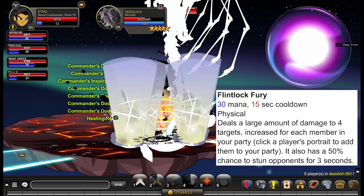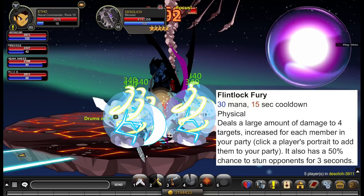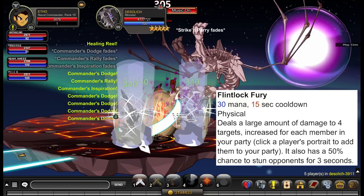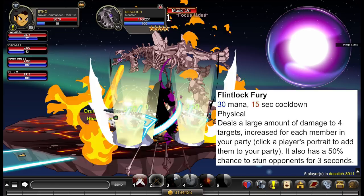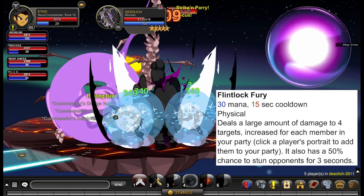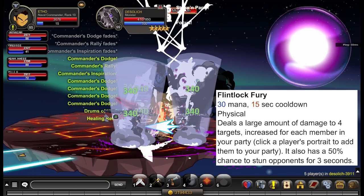Your last ability is just a big nuke — it's called Flintlock Fury: 30 mana, 15 second cooldown. It deals a large amount of damage to 4 targets, increased for each member in your party, and has a 50% chance to stun your opponents for 3 seconds. It does more damage than ability number three, but not that much more. It has double the mana consumption and more than double the cooldown, so keep that in mind.